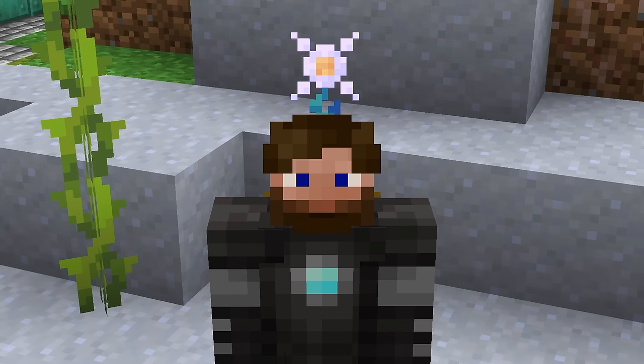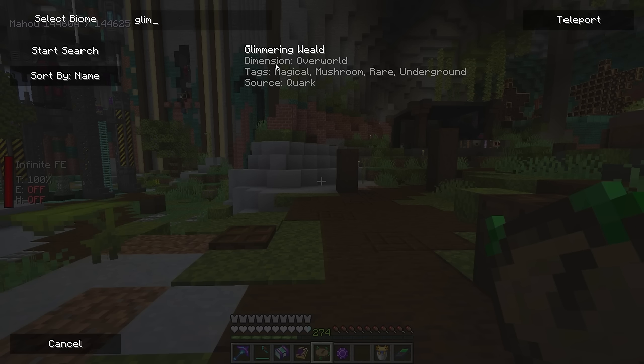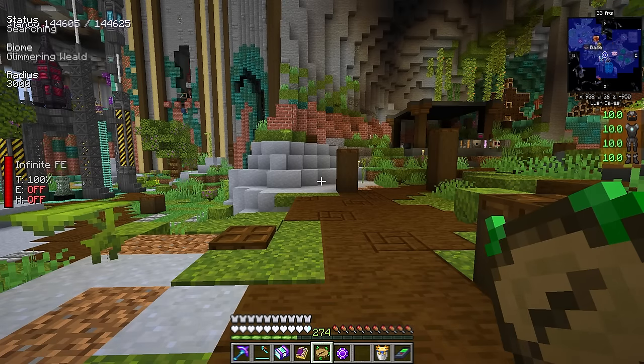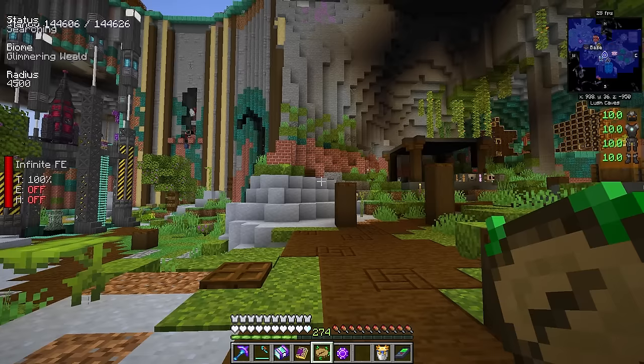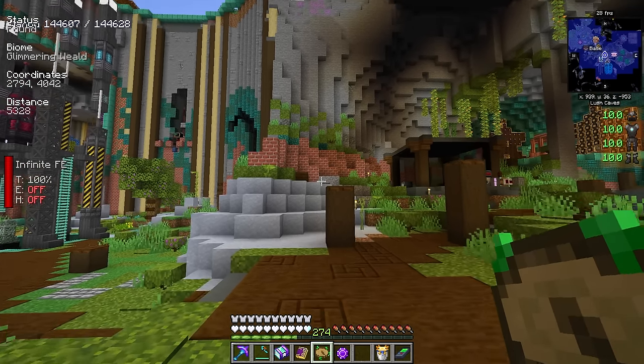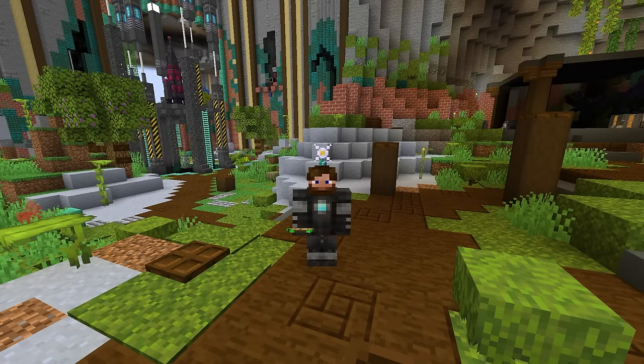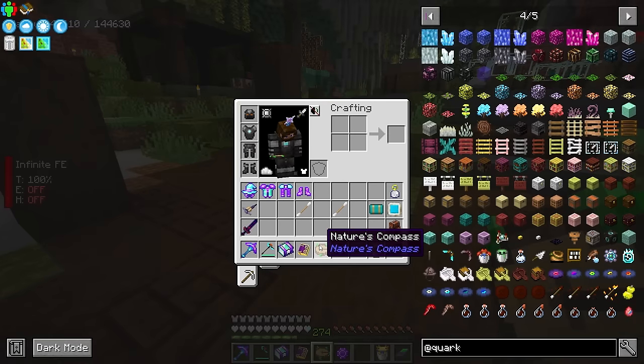We need to find the Stoneling, and it has its own mechanic for interacting with it in the first place. One of the first things we need to do is find a Glimmering Weald — a biome from Quark. It may be a little ways out if you've had an older generated world, since Quark was just recently added. When we run a search for it, it's going to be several thousand blocks out for me. This biome is about Y level zero, so you may be better off looking underground using Nature's Compass.